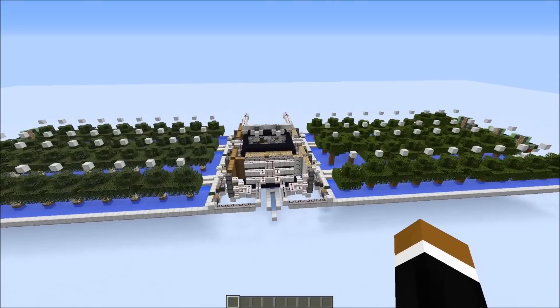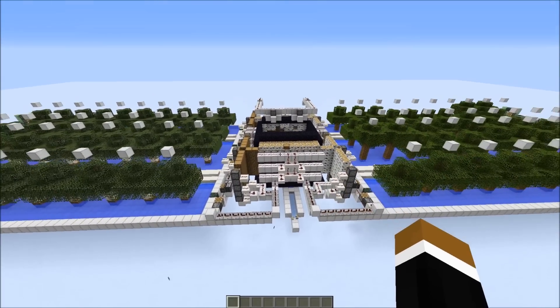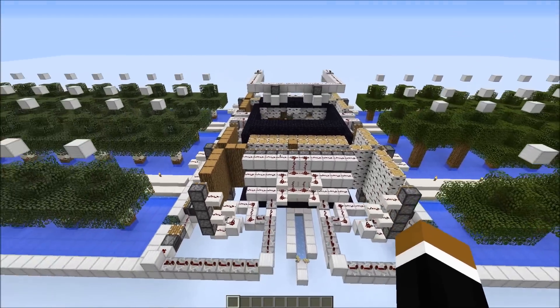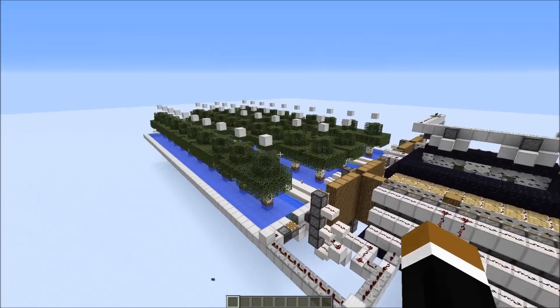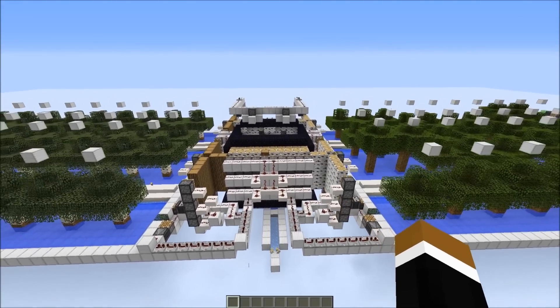It's also possible to expand the system — here I mirrored everything to the other side — and you can feed the TNT system from both sides. This way we can harvest 80 trees. Of course you shouldn't activate both systems at the same time, so keep some delay between activating each side.